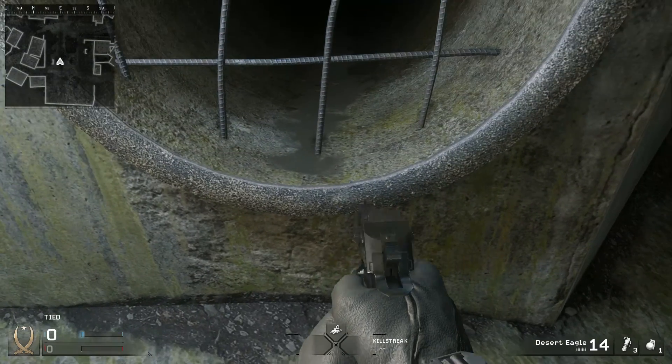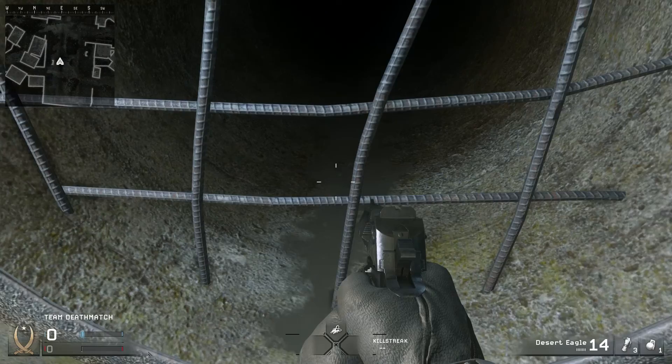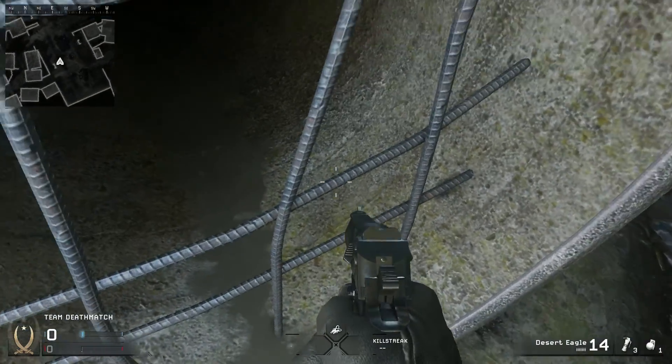What you're going to want to do is crouch jump onto this ledge. If you don't know what that is, it's where you move forward, jump, and as soon as you jump you crouch. When you do that you will land on this tiny ledge.